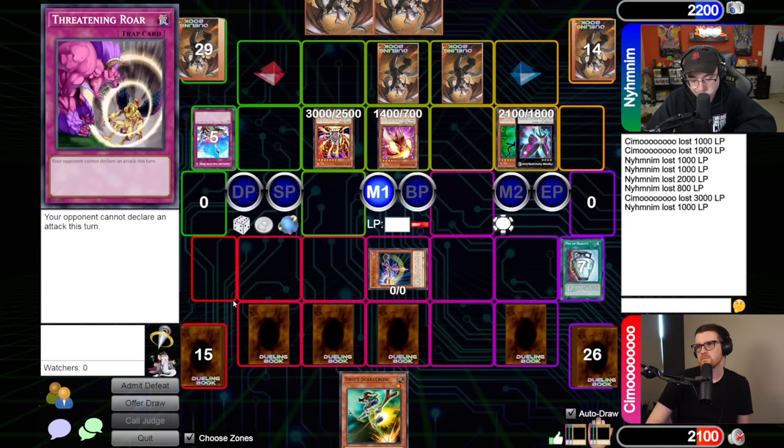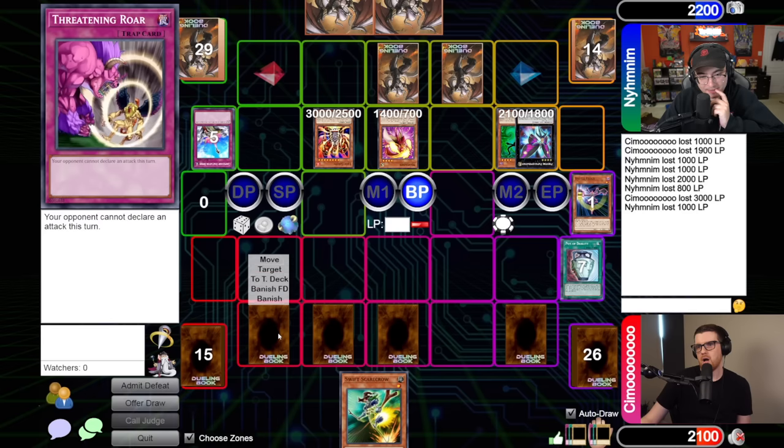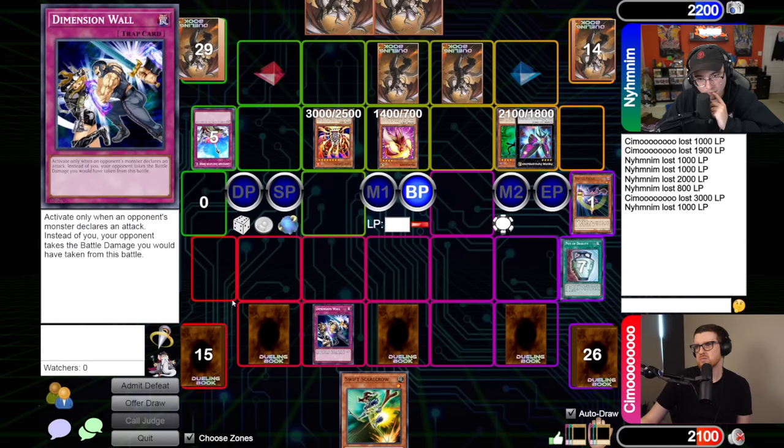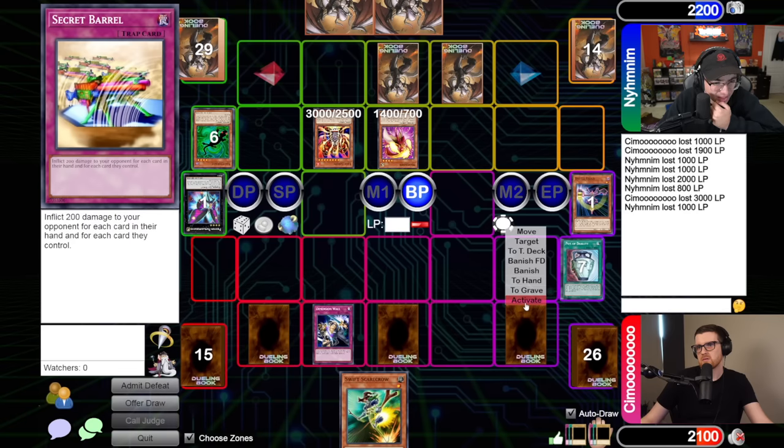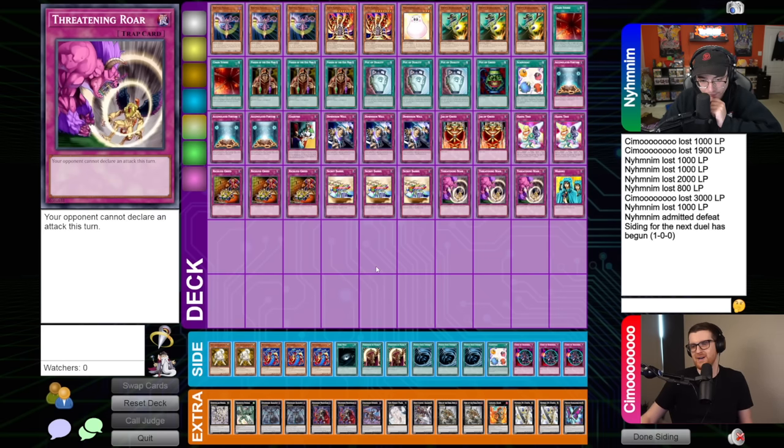Battle phase - 1400. It's banished - Scapegoat. Dimension Wall! I can't believe I had that read - that's crazy. I don't think there was a way to beat it though. I'm going to take 2100 - it doesn't banish the monster, you keep the monster, it's just you take the damage. And then Secret Barrel for game? That's close - it's always one of those decks, man. Your final countdowns, chain burns - it's either I'm ready for it or I'm not ready for it. I'm not sure how it's going to pan out here.